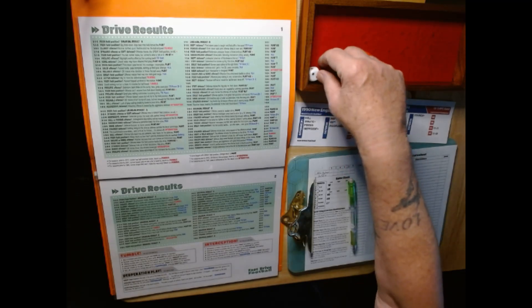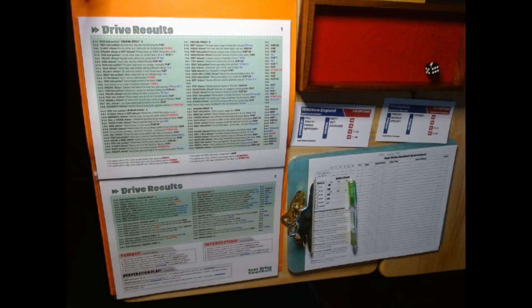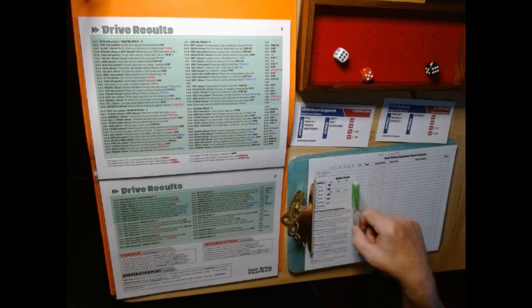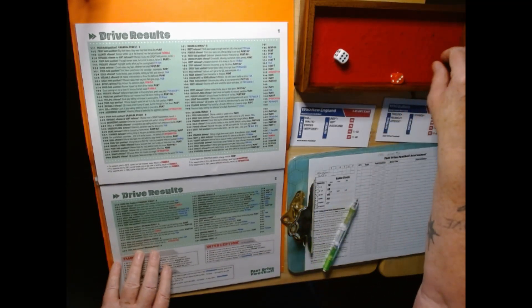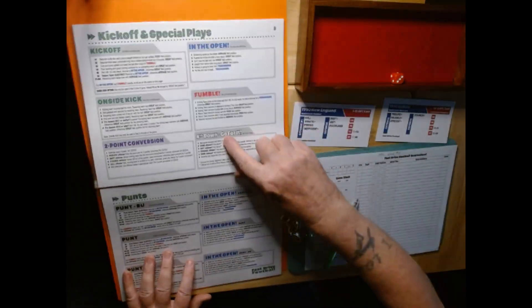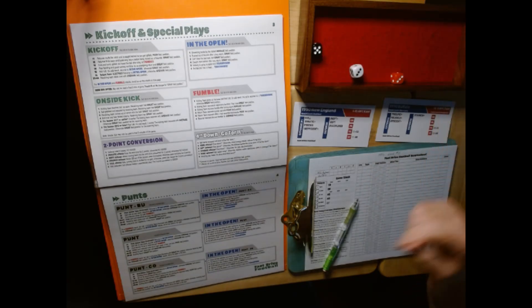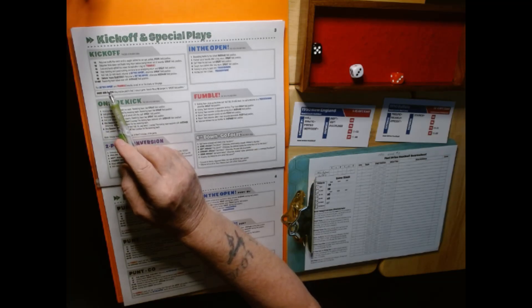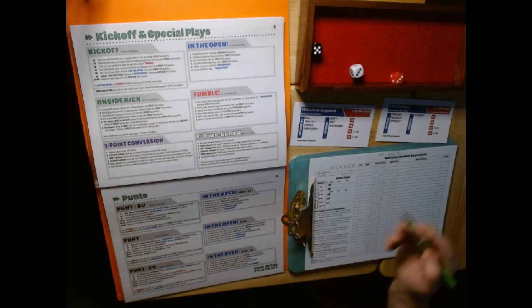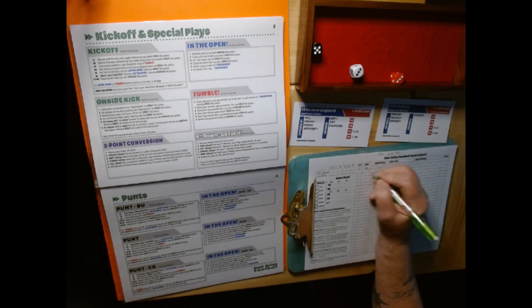Simulating the coin toss, I roll two dice — the red one's for the visitors, the white is for the home team. The white wins, so Buffalo is going to defer. They're going to kick off to New England. 53 on the kickoffs — anything 11-21-64 as the receiving team takes over with average field position.